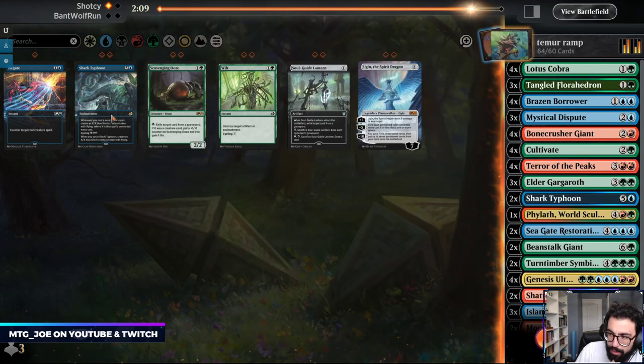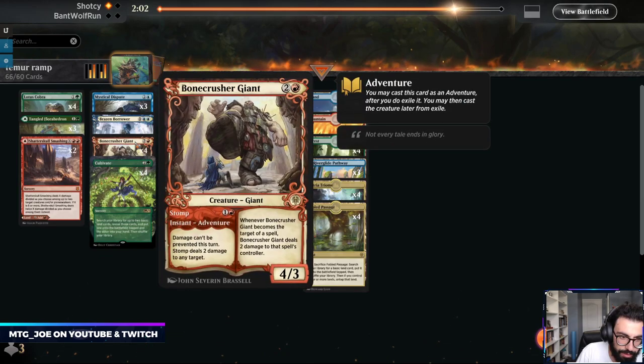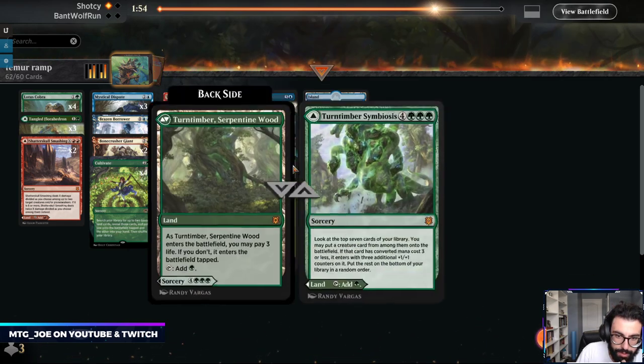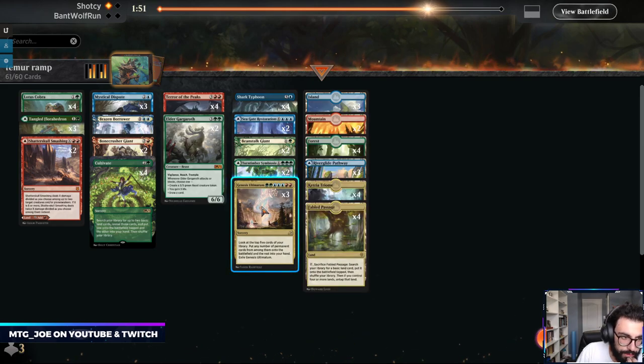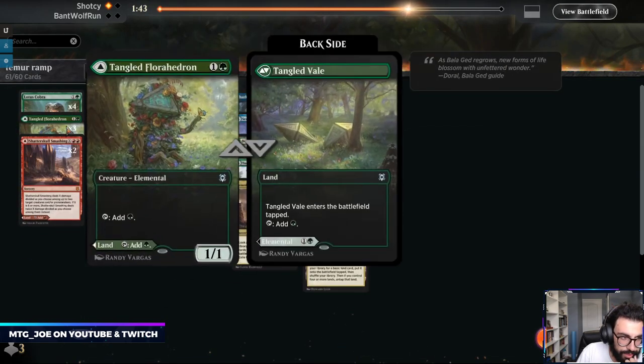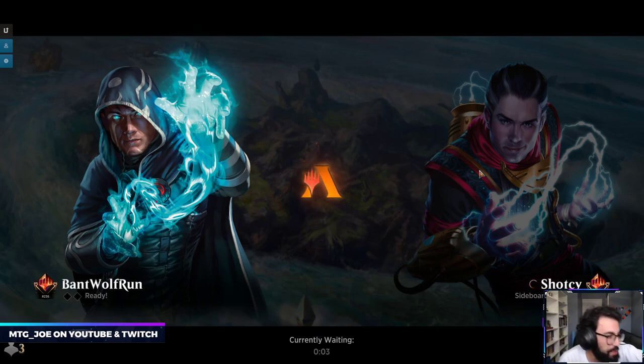Shark Typhoon's probably fine. Against their build, I don't think Bonecrusher's that good. Gargaroth's okay — just trim some of this top end. Probably not the Negates. That game snowballed from turn two when I didn't play the blue source out instead of the green. We should be playing at least two escape-style threats. Maybe Scavenging Ooze comes in here — we can eat at our graveyard and theirs. We're going to fix this up after this game.